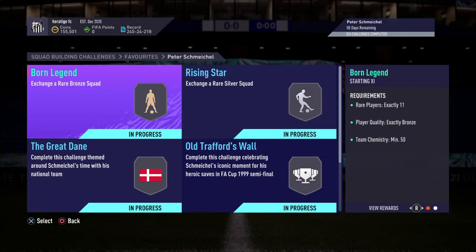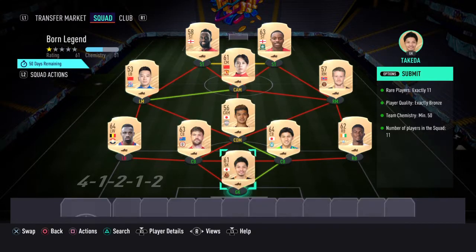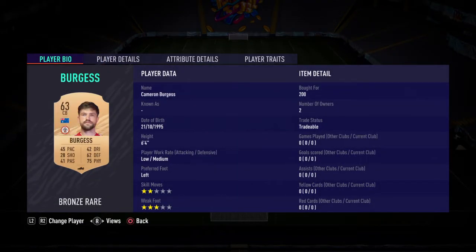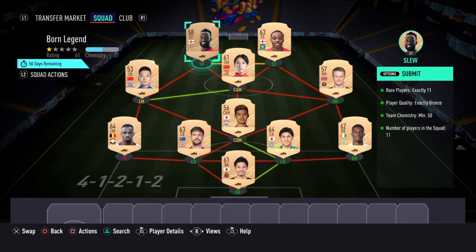Two of them are obviously these bronze and silver ones — I'll just show you them quickly. This bronze one: 50 chem, all rare bronze cards. Basically I bought them all for 200 coins. I'll just flick through their names just in case, but I'm not going to spend too long on these. All bought for 200 coins — just filter bronze and buy them for 200 coins.